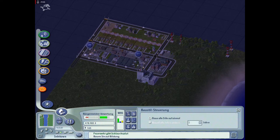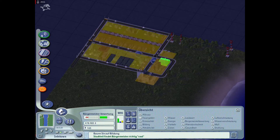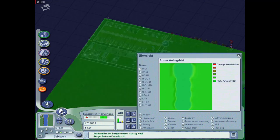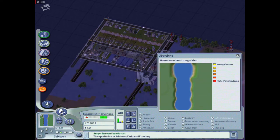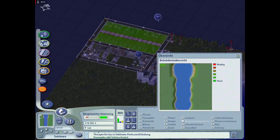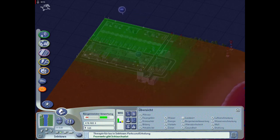Und ein Krankenhaus - das hat keine monatlichen Kosten... oh doch! Oh Gottes Willen. Na gut, das ist jetzt weil ich natürlich schon die größeren Gebäude aufbaue. Baustilsteuerung - was ist denn das? Übersicht - jetzt haben wir hier so bestimmte Bereiche: Feuergefahr ist relativ gering, Kriminalität ist wenig, Bildung, Attraktivität, Müll, Wasserverschmutzung, Strahlung - ist aber alles im grünen Bereich.